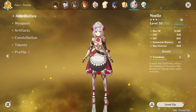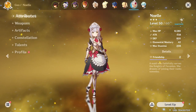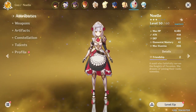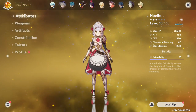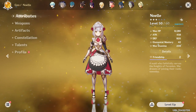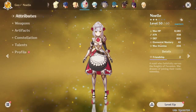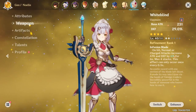Noelle is a free-to-play character that anyone can get — you can get her from your standard wish. People were a bit upset about the banner because Noelle's a guaranteed character and people want new characters. I have a lot of the 4-star characters but only at C0 or C1 — I don't have high constellations on any of them; I just happened to have pulled one of nearly every character.